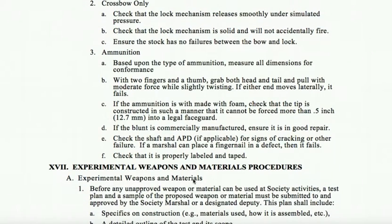3. Ammunition. Based upon the type of ammunition, measure all dimensions for conformance. With two fingers and a thumb, grab both head and tail and pull it with moderate force while slightly twisting. If either end moves laterally, it fails. C. If the ammunition is made with foam, check that the tip is constructed in such a manner that it cannot be forced more than half an inch or 12.7 millimeters into a legal face guard. D. If the blunt is commercially manufactured, ensure it is in good repair. E. Check the shaft and APD, if applicable, for signs of cracking or other failure. If a marshal can place a fingernail in a defect, then it fails. F. Check that the weapon is properly labeled and taped.